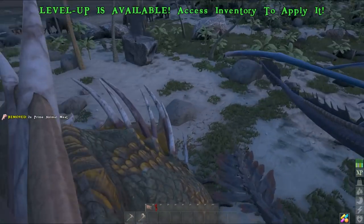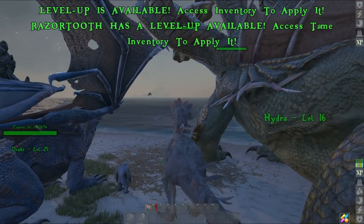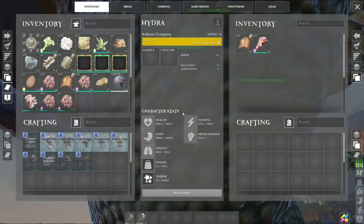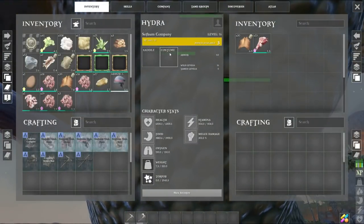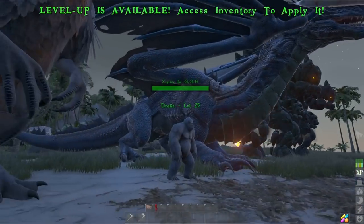Next creature — I forget what it's called, it's got a weird name. The stats on the Hydra are amazing, and apparently it does have a saddle. I'm not sure what that's supposed to mean.